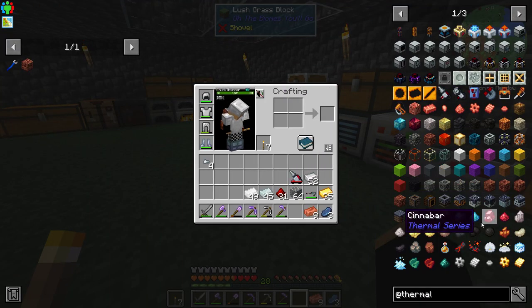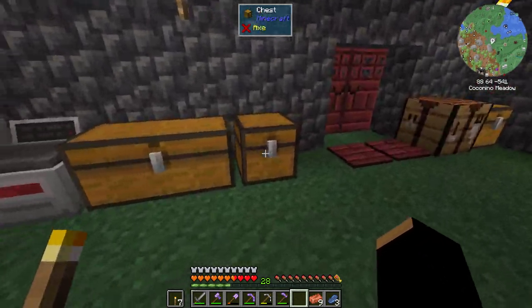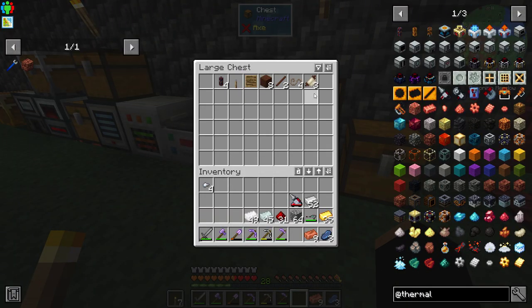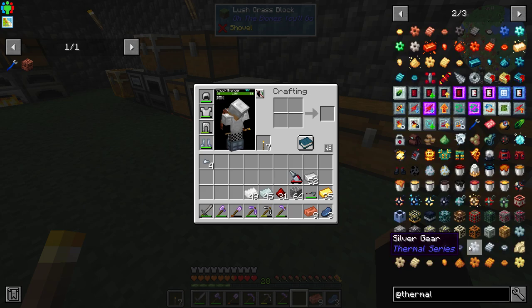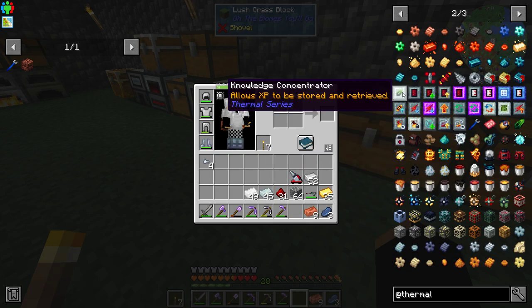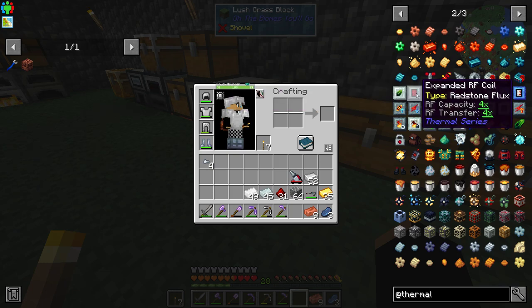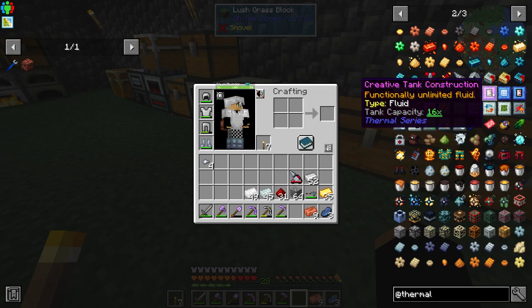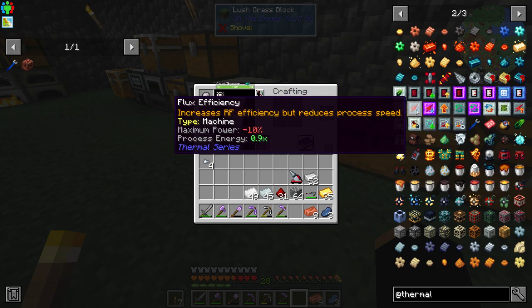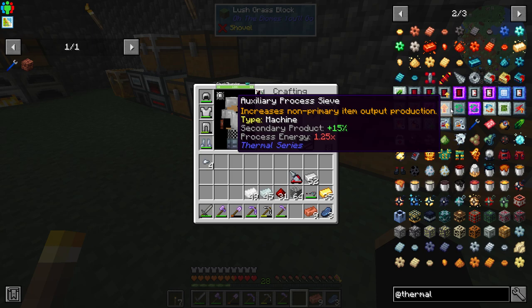There are upgrades for Thermal Expansion. What are the upgrades we could use for Thermal Dynamics? There's an expanded RF coil that increases RF capacity and transfer rate — standard and high. Fluid filters, flux linkage, flux efficiency which increases RF processing speed, creative flux efficiency. Auxiliary increases non-primary item output. Reclamation and creative reclamation. These all look like they're for the dynamos.